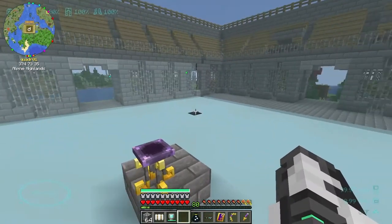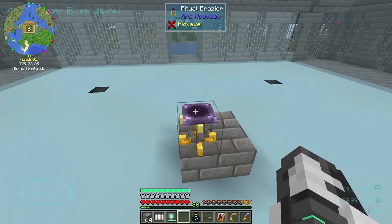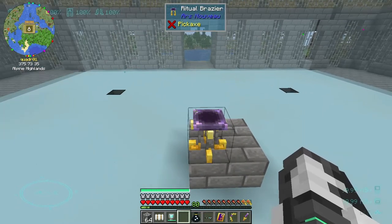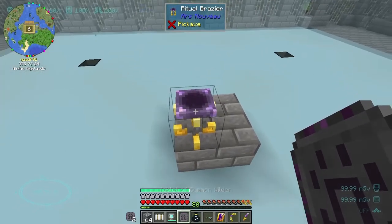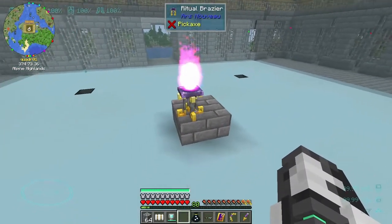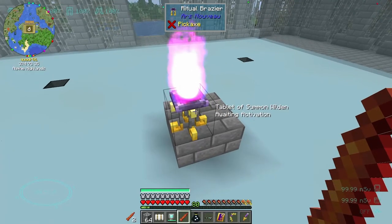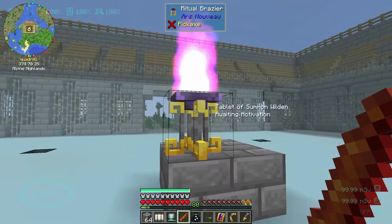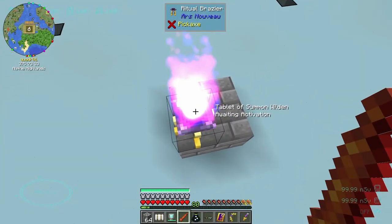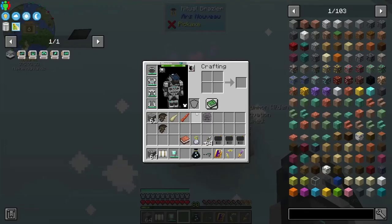I remember the summoning things, the rituals, have augments. So you place your tablets, and then you can augment it with something in your hand. Do you throw it? Aha, okay. You throw it. That one got it. There we go.